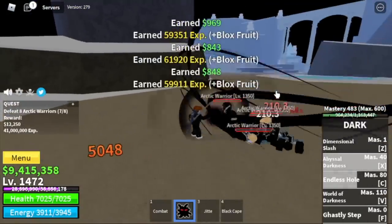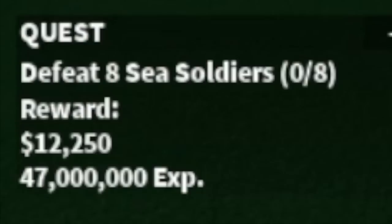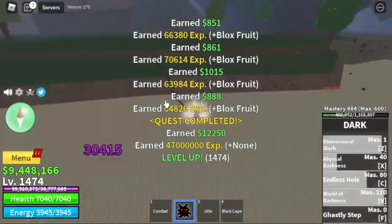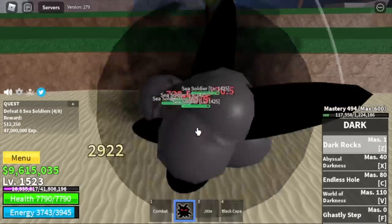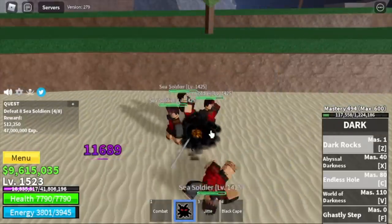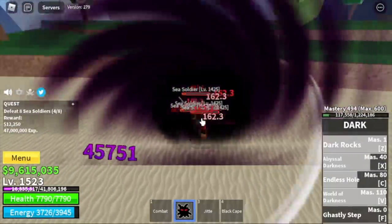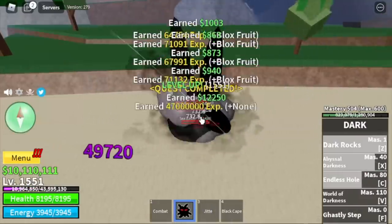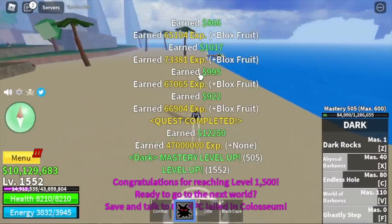No Awakened Ice Admiral for us. Next island is the Forgotten Island — our target is the Sea Soldiers. Before you move on to the third sea, please bring back the Dark Rocks, the unawakened Z skill, because this is a lot better. It has no knockback, which means you can use all your skills properly and do your combo more easily. Leave this area when you reach level 1,552.